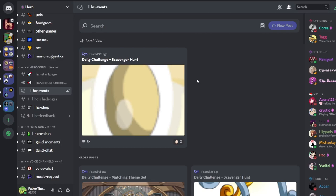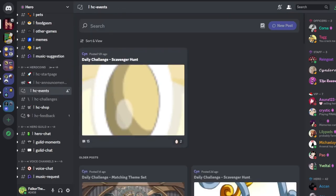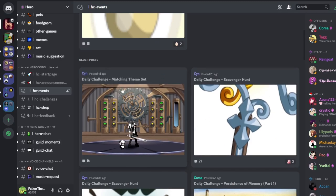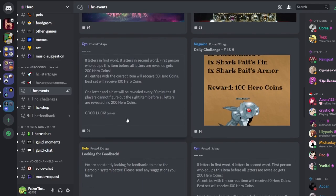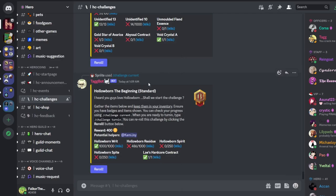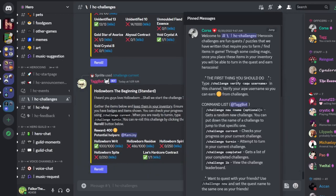Before going to the challenges, let me show you these two different channels. These are the announcements of different things - winners of events, etc. The events are here; you'll see new events posted if you have the HeroCoins announcement role. You'll get a notification for a new event, and you'll see things like a scavenger hunt, a matching theme, a new year's theme, royal sets - you get something like 100 HeroCoins per event. In the HeroCoin Challenges text channel, the pinned messages show all the different commands: verify, start a new challenge, see your current challenge, turn in a completed challenge, see all completed challenges, and view a leaderboard of different HeroCoins and challenges.